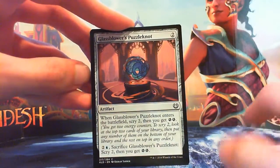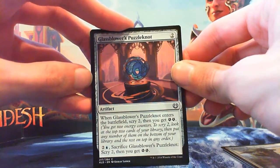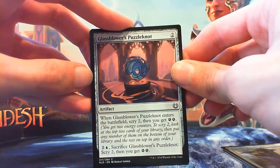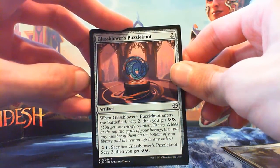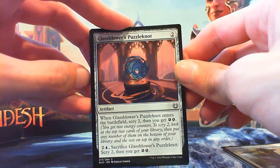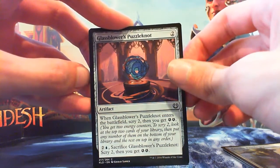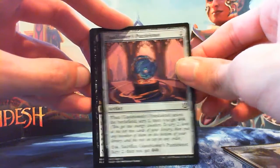Glass Blower's Polonaut — 2 mana for an artifact. When it enters the battlefield, scry 2 and get 2 energy. You can pay 2 and a blue and sacrifice it to scry 2 and get 2 energy again. I like this card — scrying 2 is glorious, and getting 2 energy is great if you've got a use for it in your deck. If not, 2 mana to scry 2 can be extraordinarily helpful.